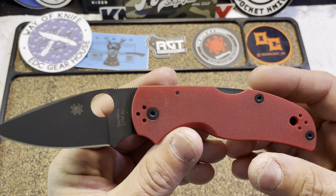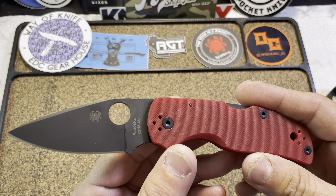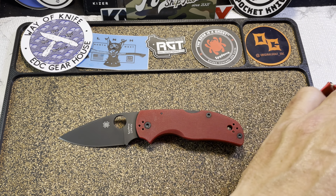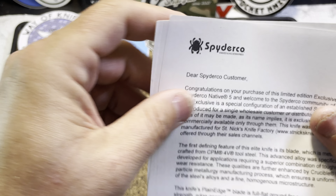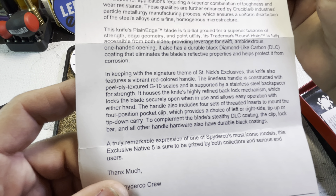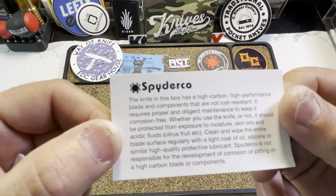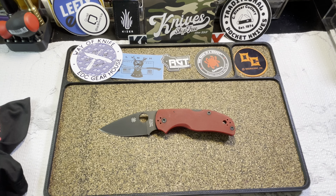None other than the Saint Nick's exclusive Native Five in CPM 4V. She's a beautiful knife. This came out last year sometime. I'll give you a quick opportunity to pause and take a screenshot. Whenever you get these exclusives they always include an insert telling you about it, and whenever you have a stainless steel they give you a card notifying you of such — just some quick things to look out for.